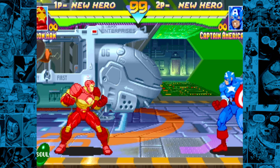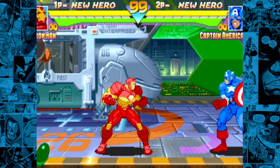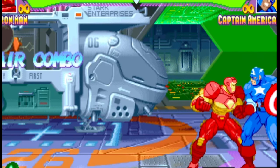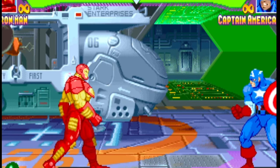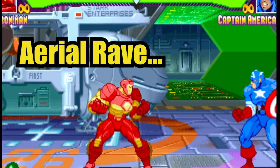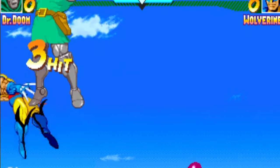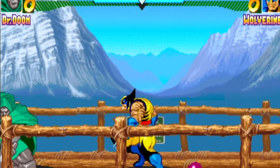First, every character has what is called a launcher, which is a move that hits the opponent into the air. From there, press up on the joystick to follow it up with an aerial combo. In the Japanese release version of this game, this aerial combo is known as an aerial rave. Furthermore, with the inclusion of this system, many of the combat elements from X-Men Children of the Atom were taken out to refine the fighting system and to add more balance to the game.